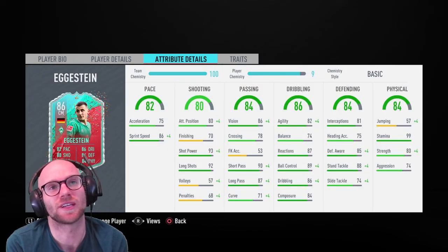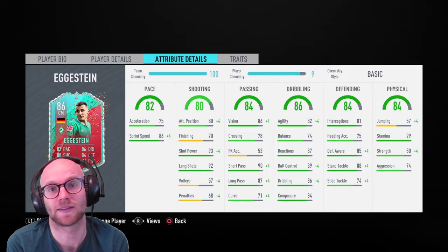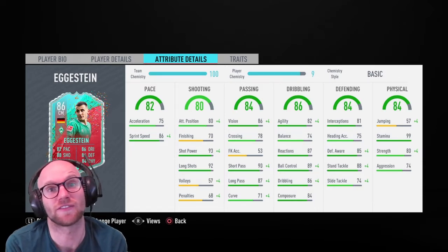Physically it also looks underwhelming. The overall 84 physical is mostly thanks to stamina at 99 — he will play the whole match, extra time, and penalties, and still be running a marathon after that. Strength 80, aggression 74 — a little low. Jumping 57. So I'm not a big fan of his defending and physical.